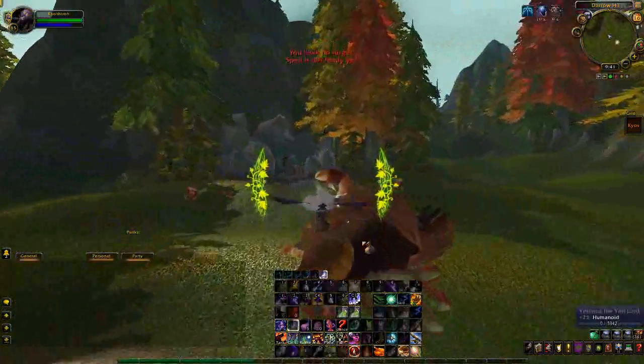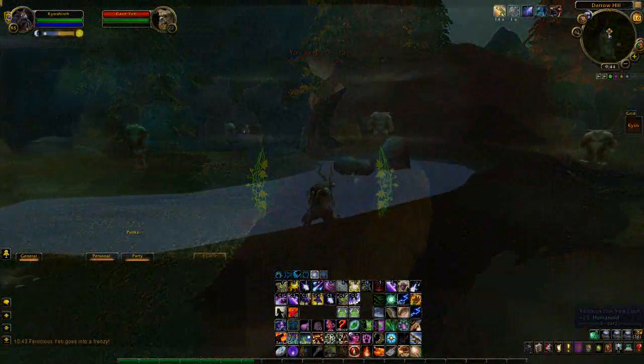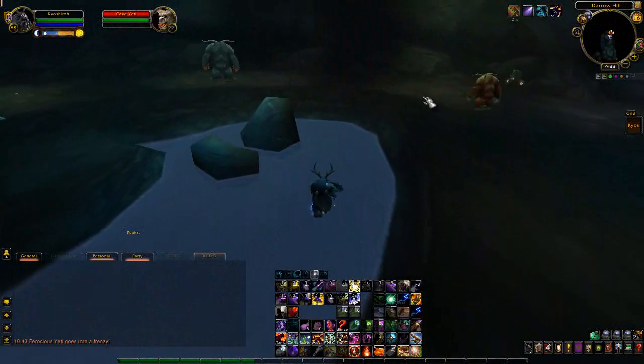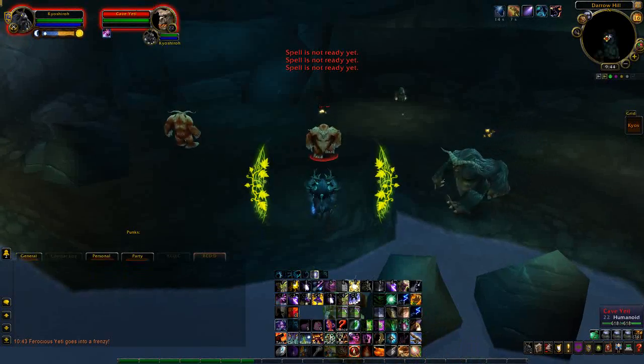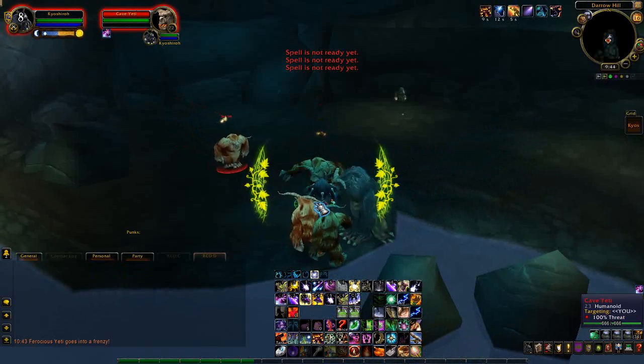Before the launch of Cataclysm, the Black Tabby used to be found in the Silver Pine Forest from a rare spawn called the Dalaran Spellscribe. The Spellscribe had about a 15% chance to drop the Black Tabby, but it can only be killed by the Horde.